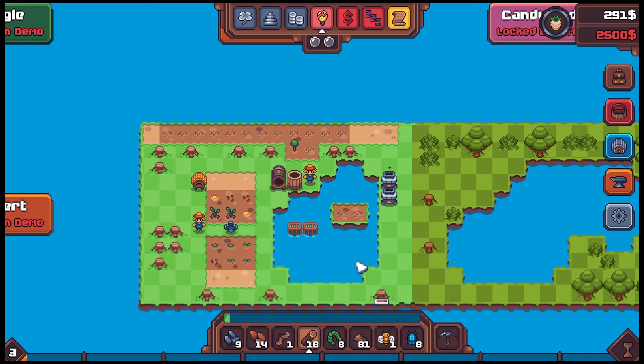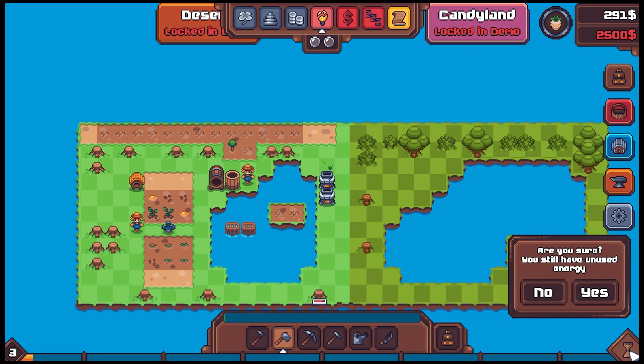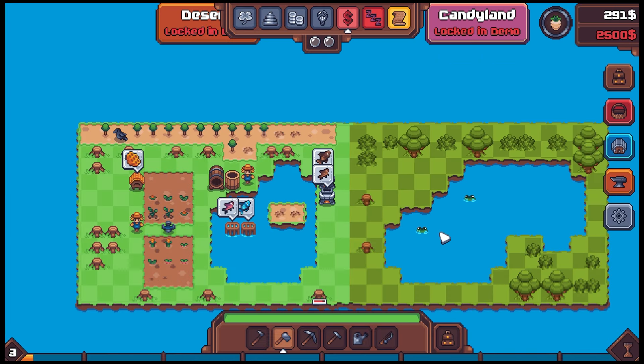We have a little bit of energy left — we can plant another tree right next to the scarecrow. Water that — I think we're out of energy. Six energy. I can get one swing on a stump. I got it with one hit! We have two energy left. What are we doing? Oh look — frogs!